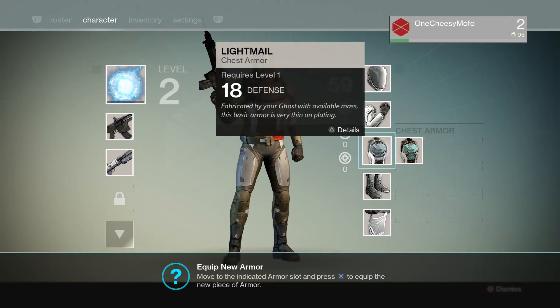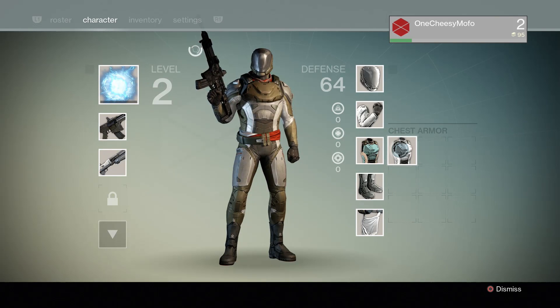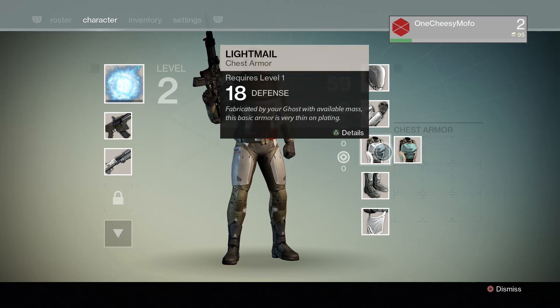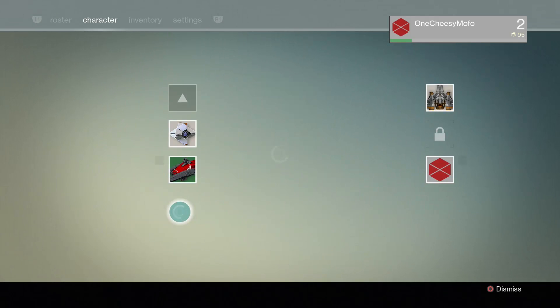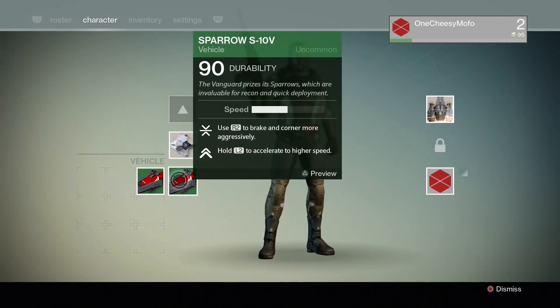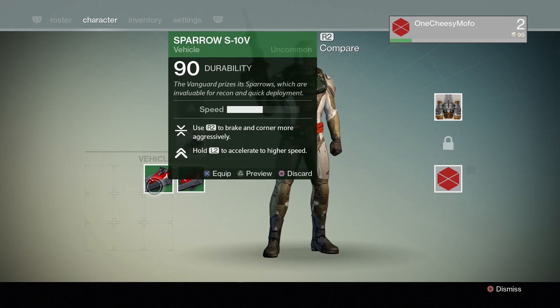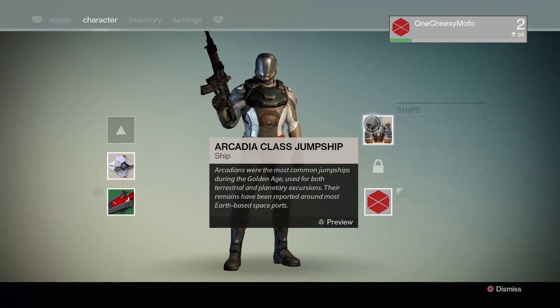So we equipped the new armor. Did it change? It was just colors — nothing different. I got 2 of these, I'll probably have to sell one. They're pretty much the same, there's no difference on those. And there's the new ship that I got.